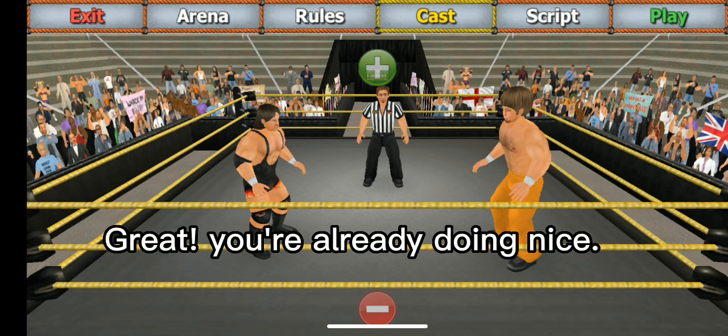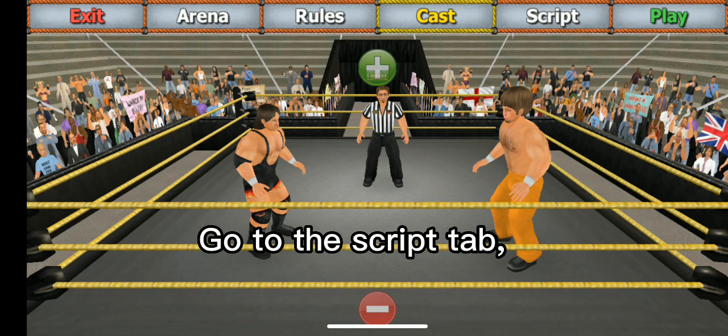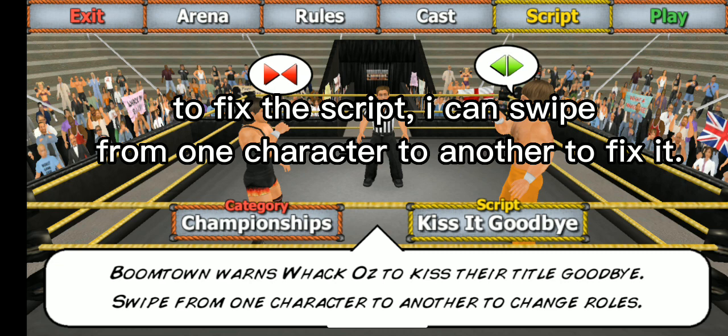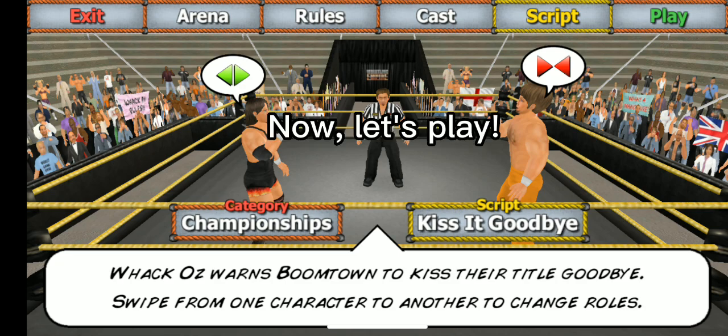We can't have a match without drama. Go to the script tab. I want Wackos to tell Boomtown to kiss his title goodbye, but the script is flipped. To fix the script, I can swipe from one character to another to fix it. There, it's fixed. Now let's play.